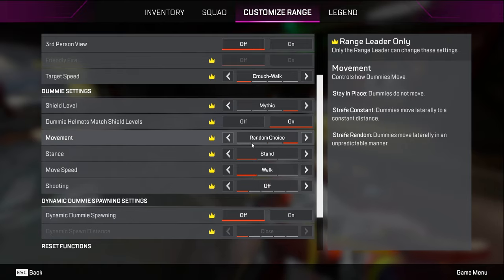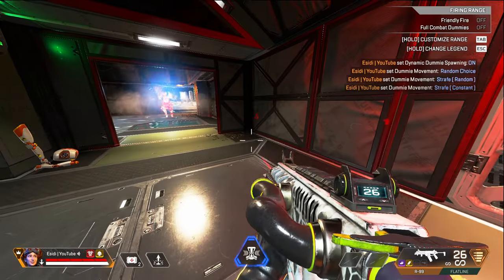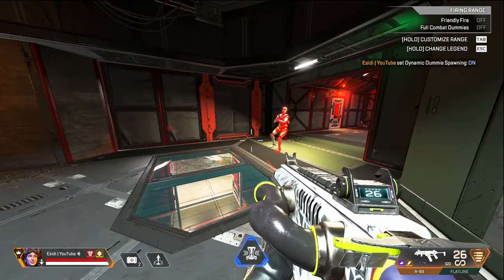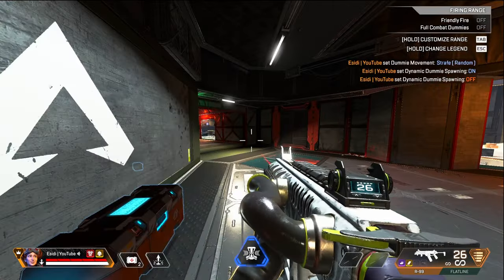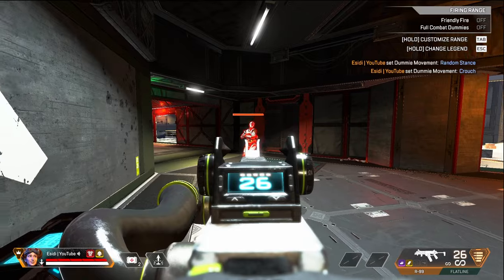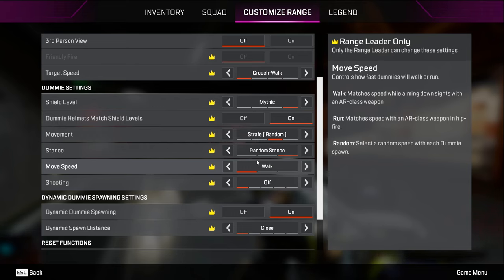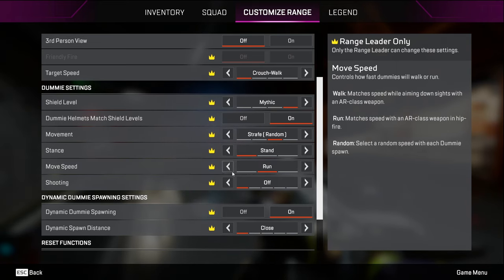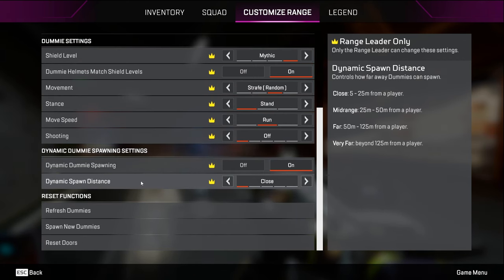For movement, switch it from 'stay in place' over to 'strafe random.' The reason you don't want 'random choice' is that enemies will just stand still all the time, which isn't good practice. With 'strafe random' they'll always be strafing. For stance, keep this on 'stand' — don't use random stance because the dummies will start crouching and they crouch for far too long, moving really slowly, which is too easy. For move speed, switch from walk to run to make them move faster and harder to hit.